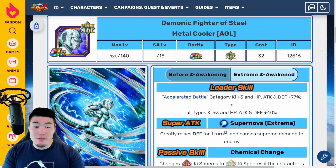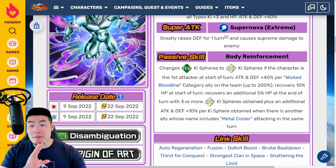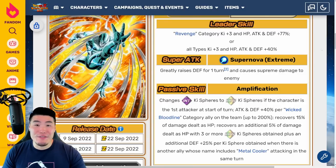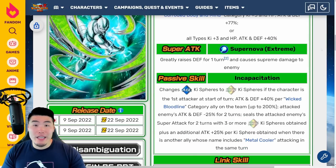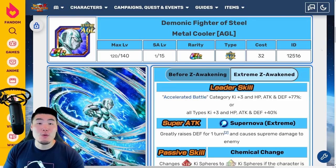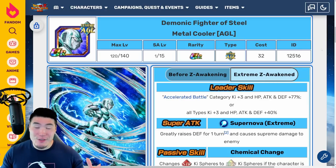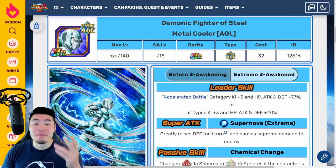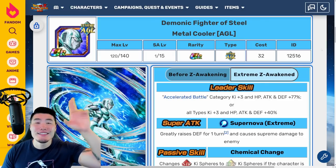That's going to do it guys for today's video. Those are the details for all five of the free-to-play Metal Coolers. As expected, they are all quite similar in a lot of ways but with minor differences that all make them unique from one another. This will definitely be a really, really fun team to run, so I hope you guys are excited for it. The Extreme Z Awakenings are dropping in less than 24 hours from the time this video comes out at 2 a.m. Eastern on September 22nd. Thank you so much for watching — if you liked today's video, make sure to like the video, sub to the channel if you're new, and hit that notification bell. Until next time, have an awesome day. I'm Tiger with Tiger Uppercut Video, signing out.